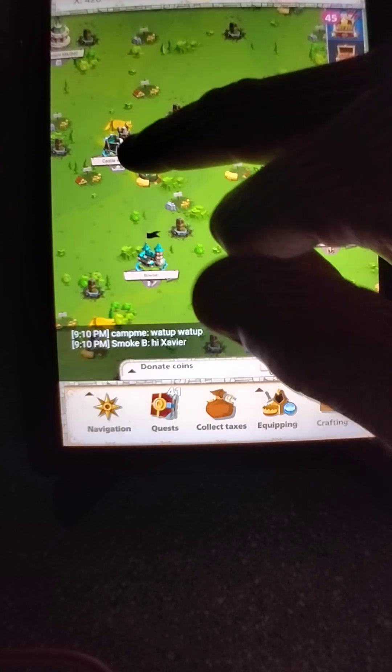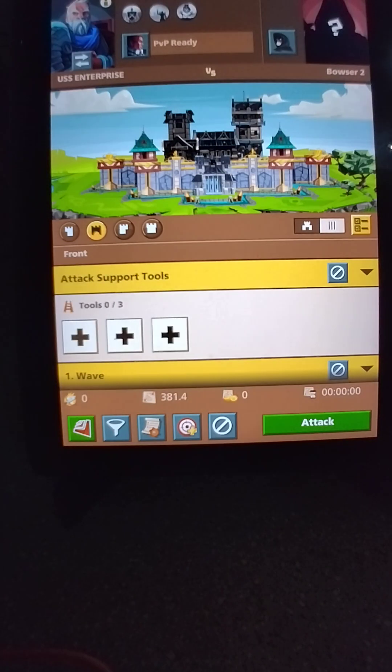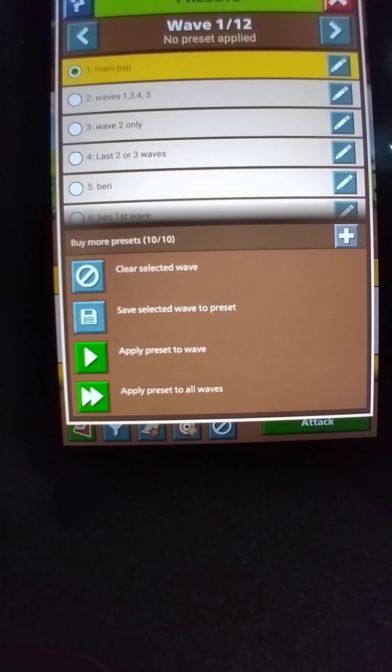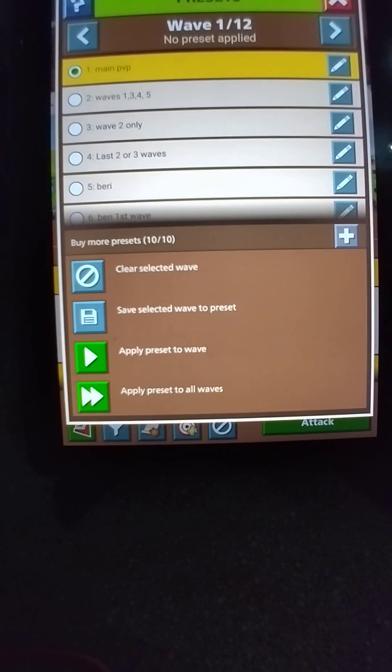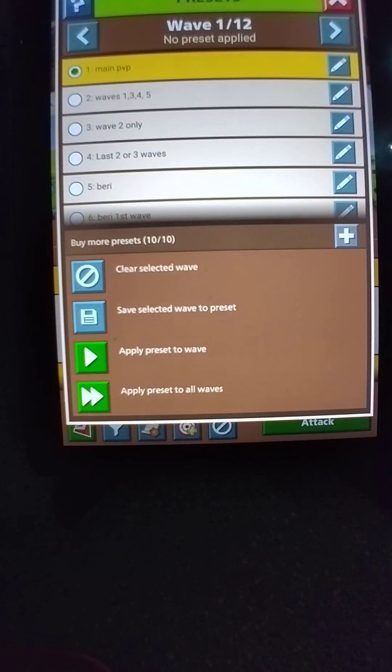Whatever target you get, pick it to attack. Now presets are right down here. If you have all ten, you can name them however you want, but for me, for player versus player, I use the first four presets. I'll show you why in a minute.